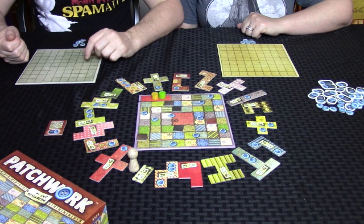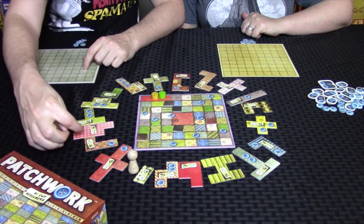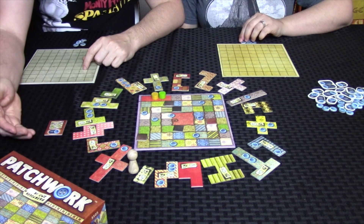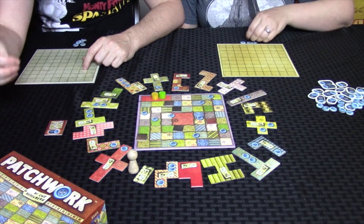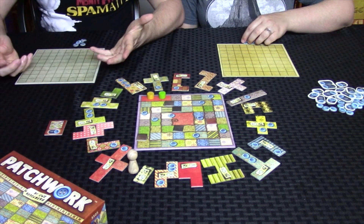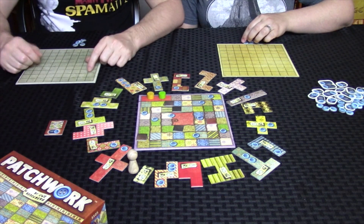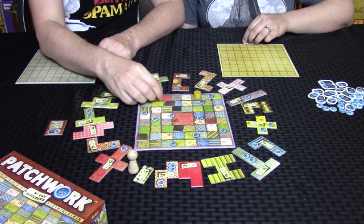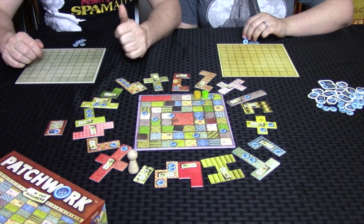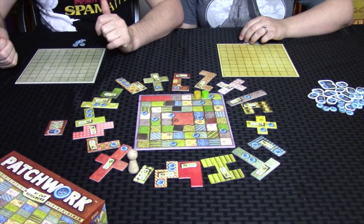What you can do on your turn — you can do one of two things. You can buy a patch: any of the next three patches ahead of the marker, and you pay the cost in buttons for that patch. There's also a time cost, so whatever you pay in time, you move your token that many spaces forward. Whoever is in last on the board goes until they're no longer in last. The other choice is if you are behind, you can catch up to the other player — move to just in front of them, and however many spaces you move, you get that many buttons. So if you're low on money, you can take that move to get some buttons to buy patches.